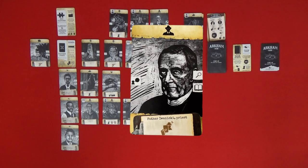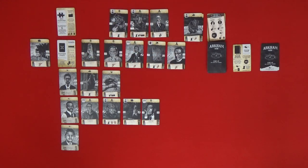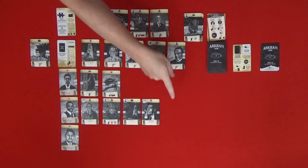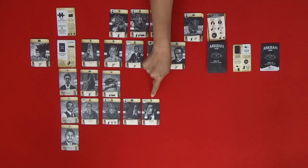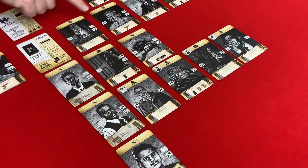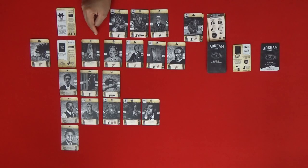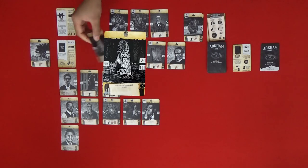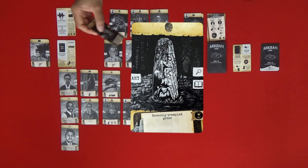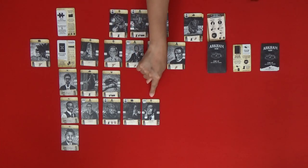This next card is very good for us — it's Father Iwaniki, a priest. If we play him, then we can draw a card from the stability penalty area, which means we can get the monster card back. We could place it since we already have a key for that. We need to try to get the interview symbol on the right-hand side to play him. Next up is Recently Trampled Grass — we already have evidence there, but there's also a third case open. We place it in the Edward Pickman Derby case since we don't have the evidence symbol in that row yet.